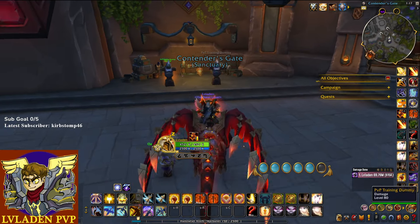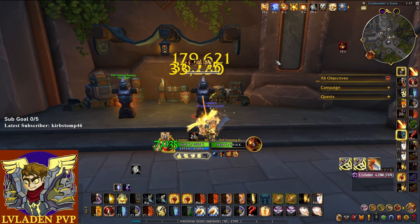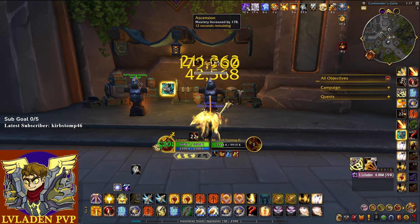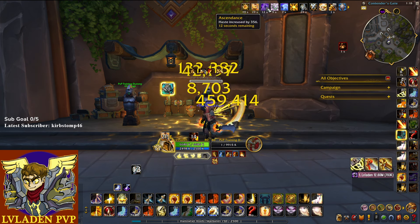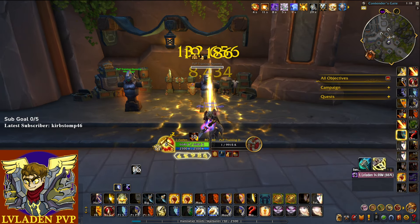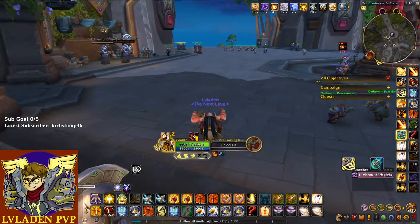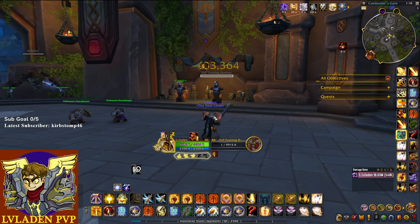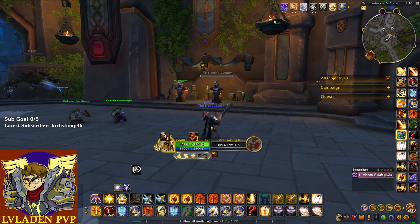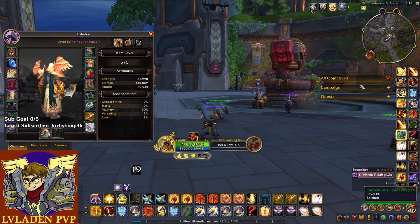The Ascendance embellishment is very strong — it's RNG-based, increasing a random stat every eight seconds as stacks build, and it also doubles the stat amount given. Let me show you on the training dummy: after a couple seconds in combat, upper right-hand corner shows Ascension — one stack increased Mastery by 178, then two stacks increased Haste by 356, then three stacks of Crit for 538, and it just keeps going. It's very good for PvP, especially in arenas where you're almost always in combat.